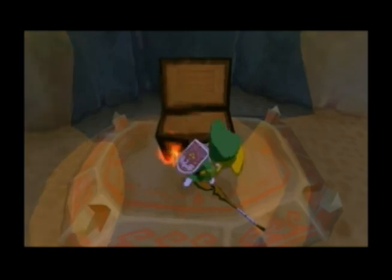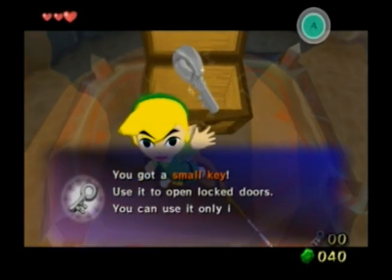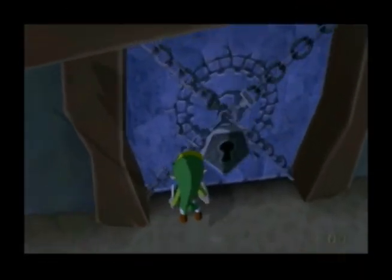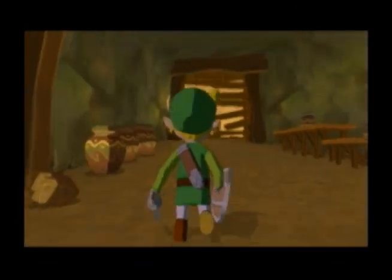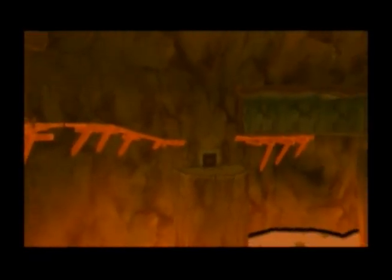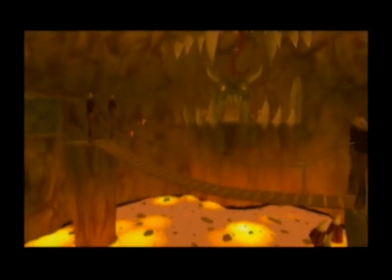We'll grab the key here. We're actually going to follow the route for this dungeon completely normally, I'm just going to do it really fast, so I'm going to show you some strategies to speed it up. First of all we're going to roll into this cutscene, which puts Link a little further ahead of where he normally would be — a nice little time saver.